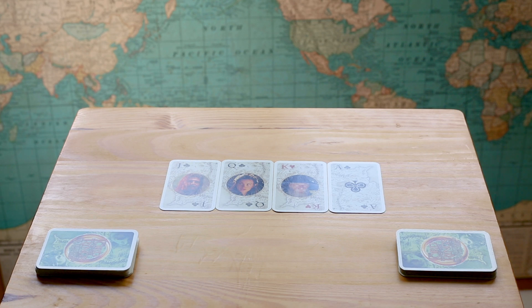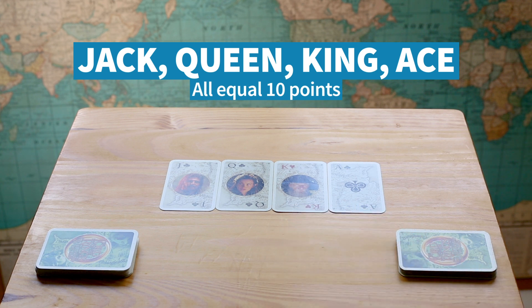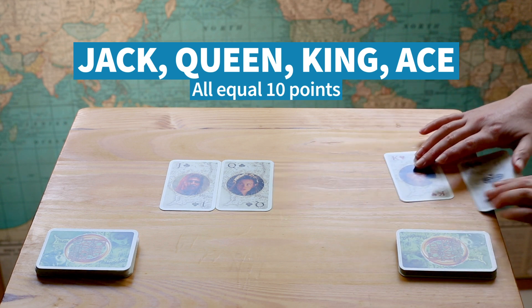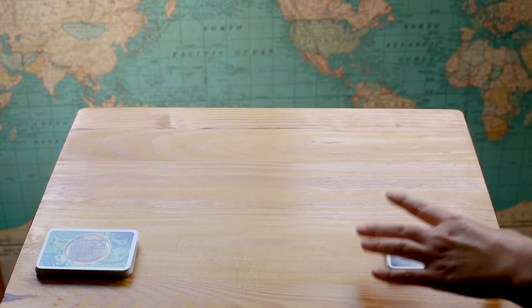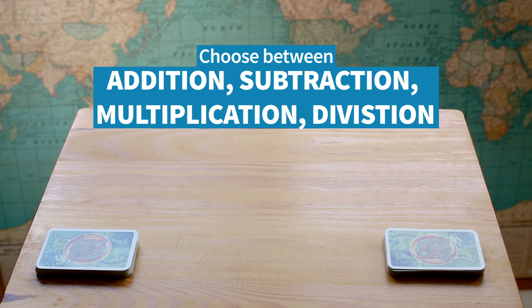The only pack of playing cards I could find were my Lord of the Rings ones, but that's completely fine because they're great. Just a reminder that if you have a Jack, Queen, King or Ace, they all equal 10 points — the number 10 each. We've got our two even piles and we've decided that for the first round we're going to be using addition. Are you ready? Ready.